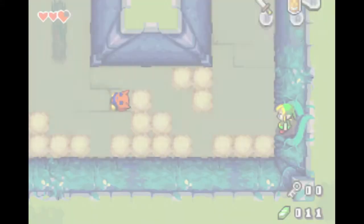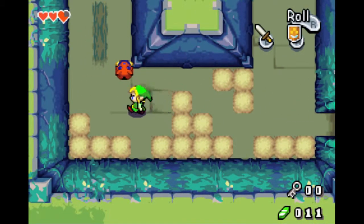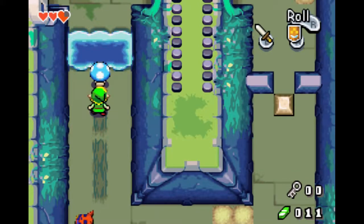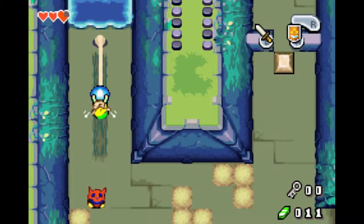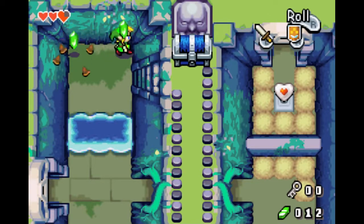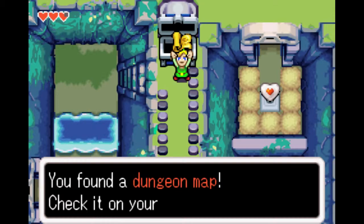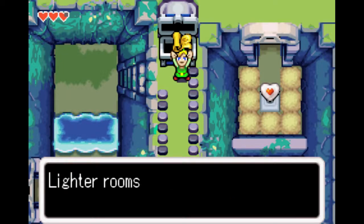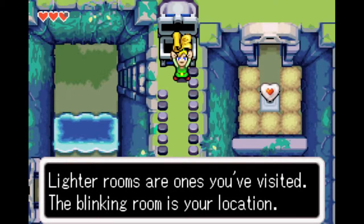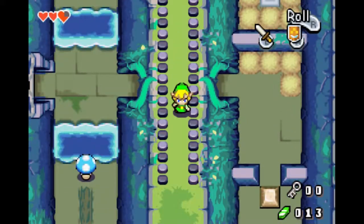Last time on the Minish Cap, which I played quite a long time ago, we basically found Elzo, which is the cap that we have here. Along with that, we met some Minish, who are tiny little creature type things that are going to help us. I don't know too much about it since this is also my first time playing the game properly.